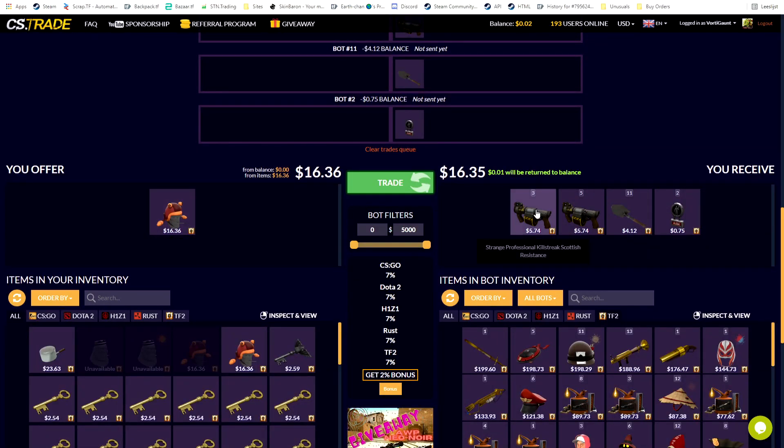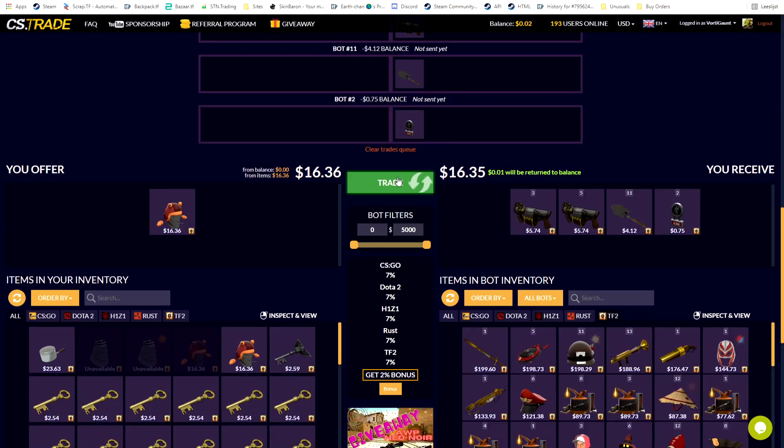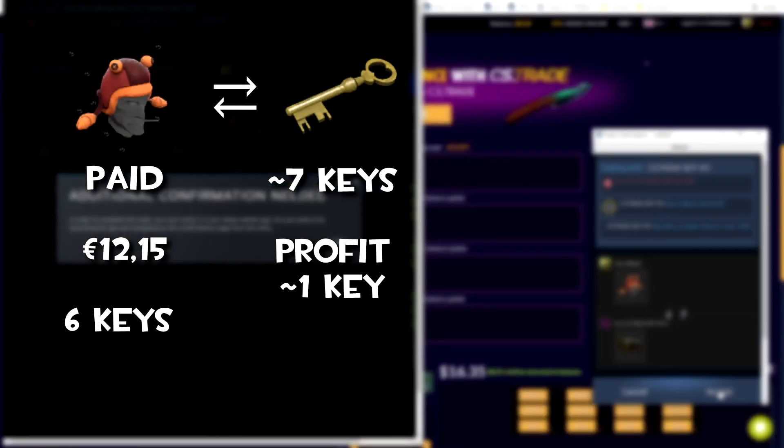In this trade I actually managed to sell my Brain Warmer Mast Flies for some items on CS trade, and yeah just made like a key profit from everything added up together.